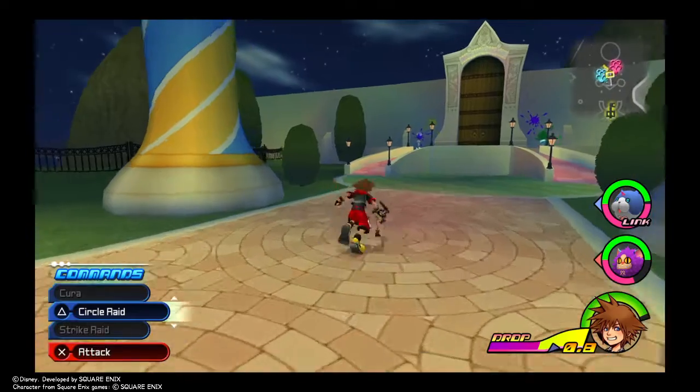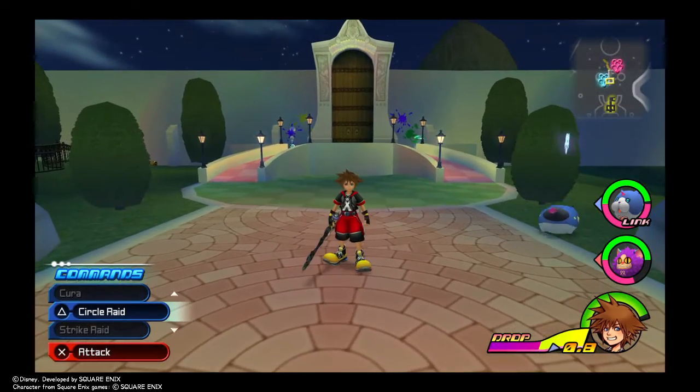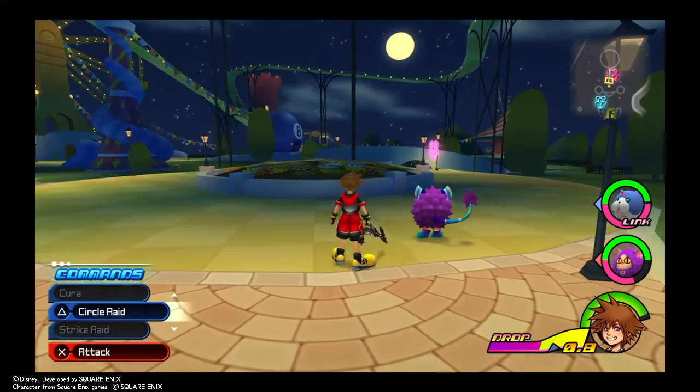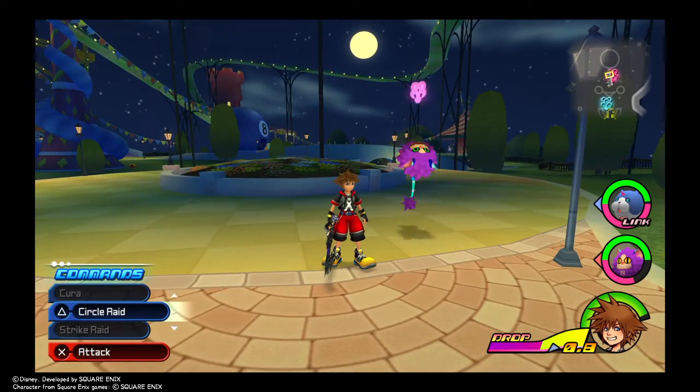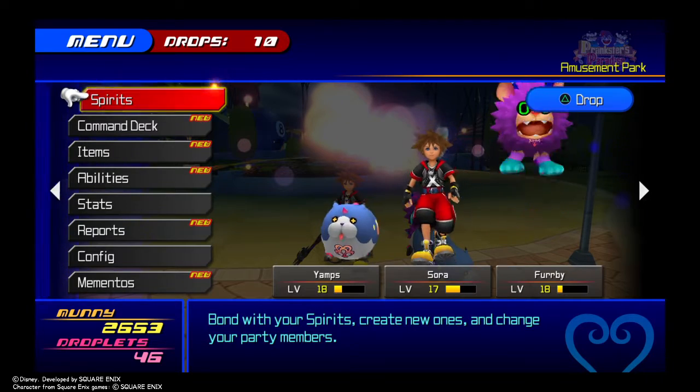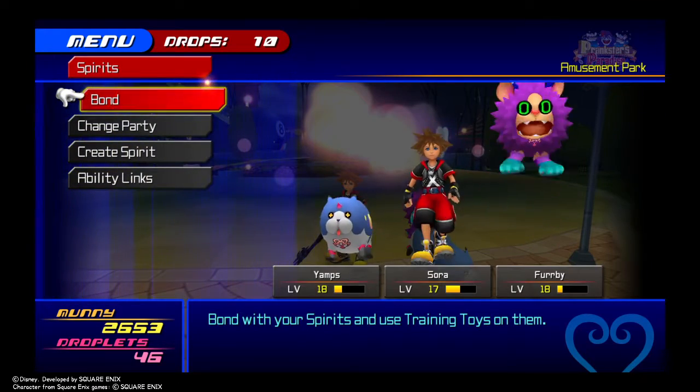Welcome to Kingdom Hearts Dream Drop Distance HD on the PS4. I'll be showing you how to get Curaga. You can actually get it pretty easily because you just need a Meow Wow, which you get in the tutorial.